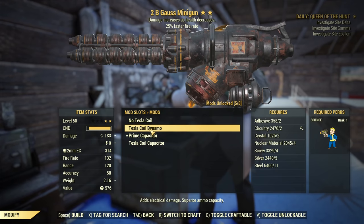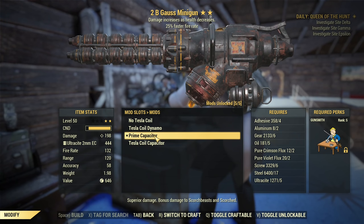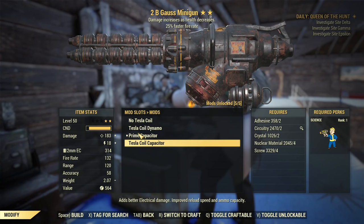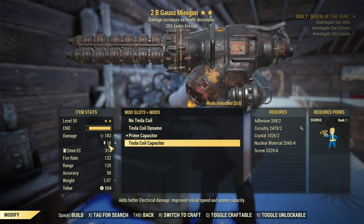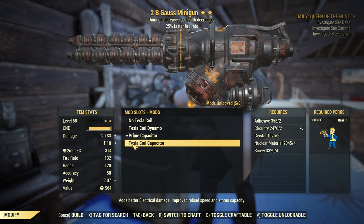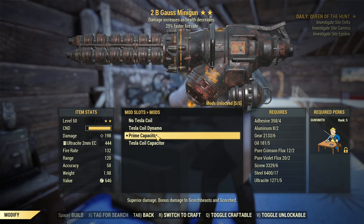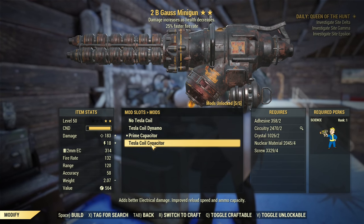Now about the capacitor. As you know, Prime was always the way to go — it had superior damage compared to anything else. But now I was testing the Tesla Koi capacitor. As you can see, it's a trade-off: a little bit less ballistic damage but some energy damage is added. From my observation, with the Tesla Koi capacitor you are basically doing the same DPS as with the Prime capacitor, as long as enemies can take explosive damage.